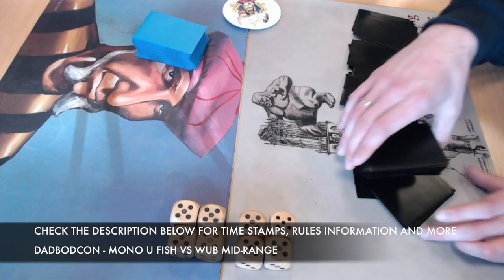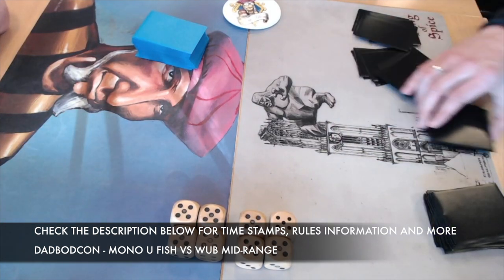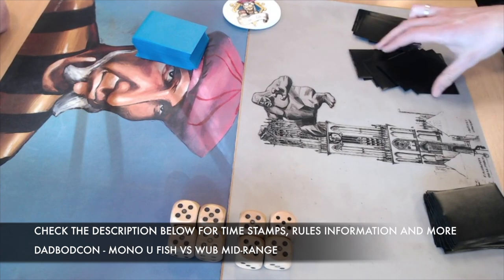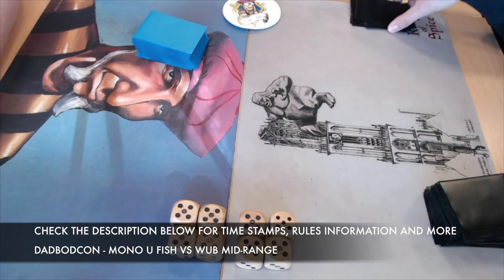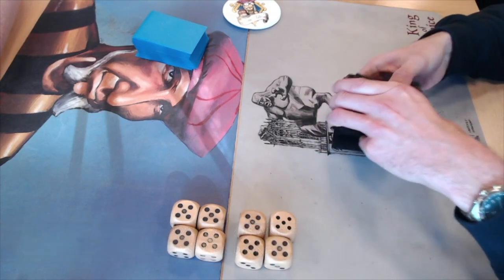We are playing according to the Swedish old-school rules and banned and restricted list, but with a Ravenna reprint policy, meaning you can play with reprints from 4th Edition, Revised, or Chronicles, as long as they have the same art — with the exception of Serendib Efreet and Plateau. Now that that is out of the way, let's start with the deck-tech, beginning with the blue fish deck from Dawa.